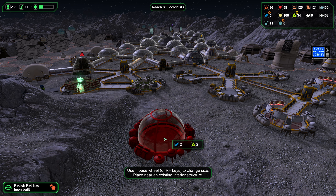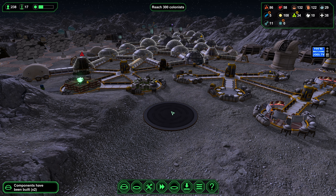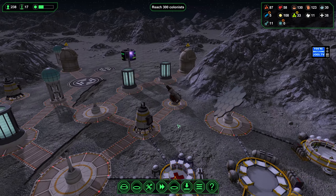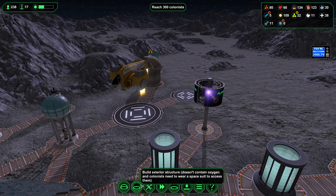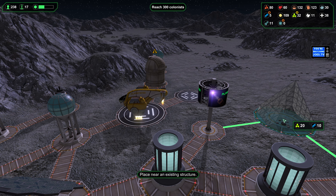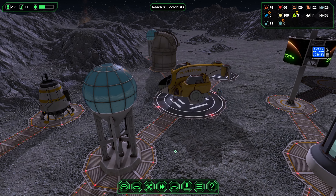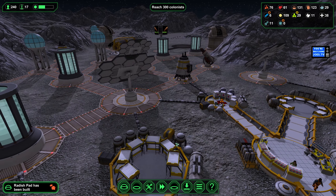Storage is an issue. Since we have plenty of bioplastics, let's go ahead and throw one up there. Speaking of plenty of bioplastics — maybe this will be the one thing that puts us over the edge. Let's build a pyramid. It requires a lot of materials so I hadn't considered it until now, but it will add to the prestige of the colony and maybe encourage other people to come here.